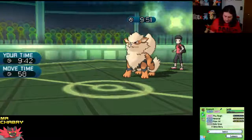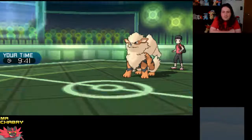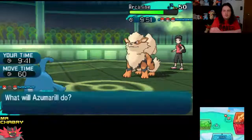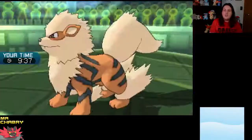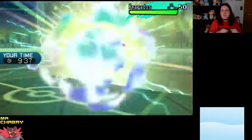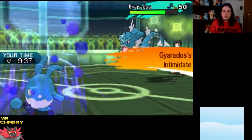Azumarill comes in — we're going to Belly Drum and then hopefully get some sort of sweep. I'll go ahead and Belly Drum. The withdrawal — Gyarados probably. Yeah, Gyarados coming in. We're going to Belly Drum and then Play Rough on the Gyarados.